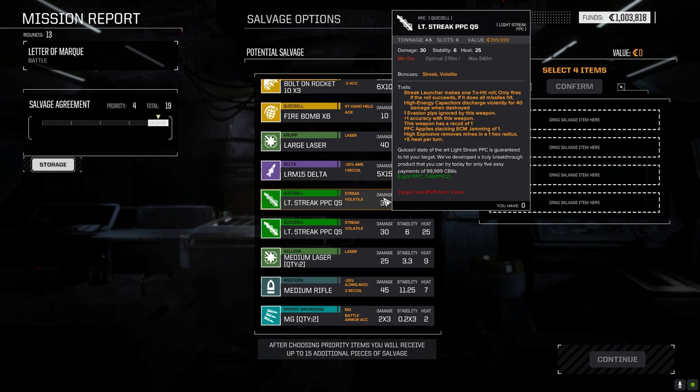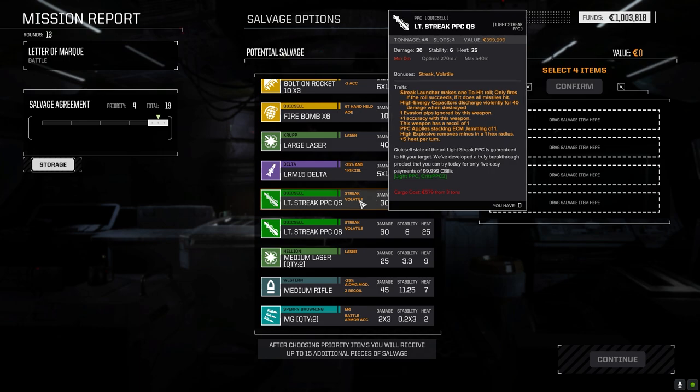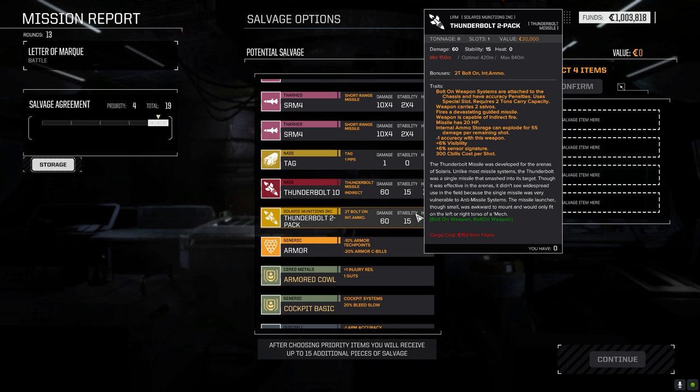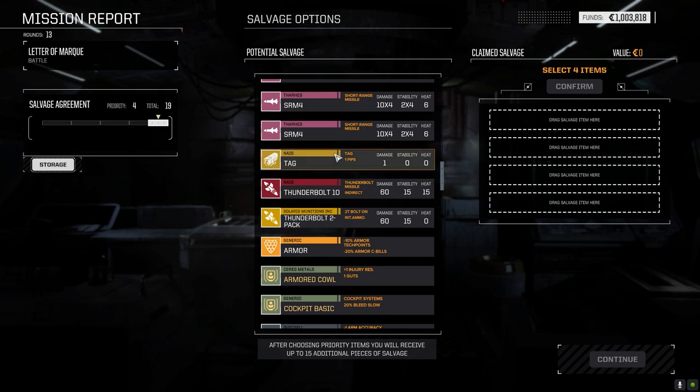Quick Cell light streak PPCs - these are the ones that either hit or they don't. It does remove mines. Makes one to-hit roll only, fires if the roll succeeds, and if it does all missiles hit. It's got a recoil of one, four and a half tons. Light PPCs are usually three tons, so cranking it up by one and a half tons to make it a streak so it only fires if it hits - that's fair. That balance with Quick Cell stuff is something I really like as opposed to pirate stuff where if you make a mistake it blows your whole side apart.